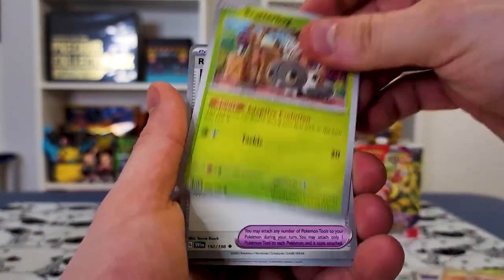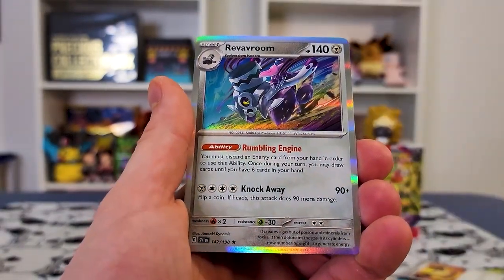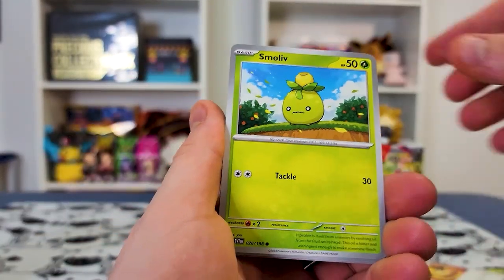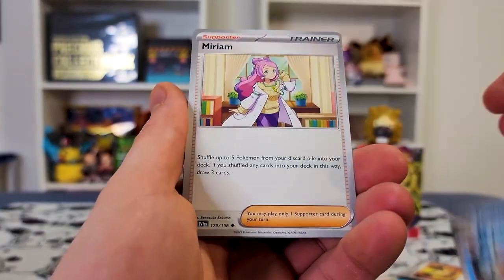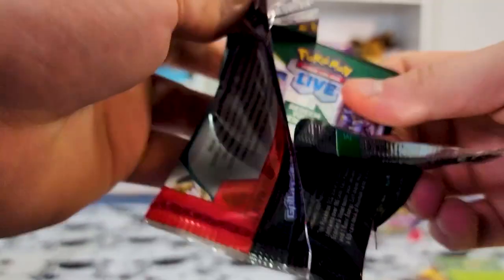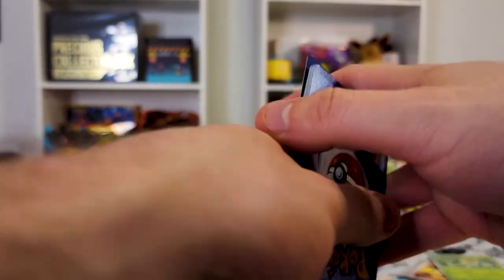Pretty much then, these 40 packs are starting to kind of seem like a booster box. Anything else we get on top of this might start to exceed a booster box a little. It does look like we're seeing a lot of the same cards, which isn't surprising — it's a big set, but once you open up so much product you're bound to see a lot. But if you guys are enjoying this video, let me know. I would like to open more Scarlet and Violet, even though we're kind of on the tail end of it.